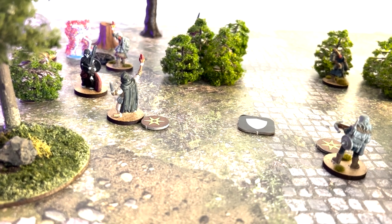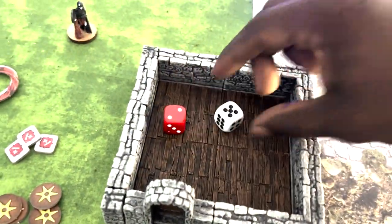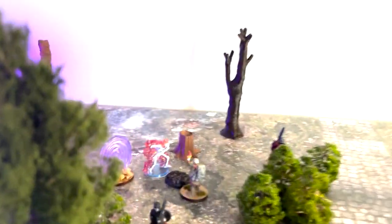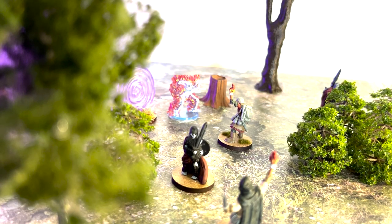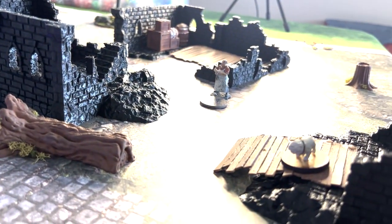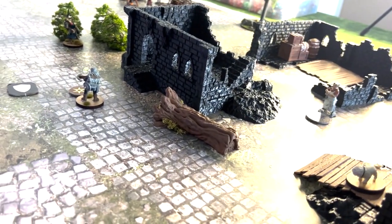The spider swarm has a combat of one versus his combat of four. That's nine versus three — definitely a gruesome kill, though swarms don't get gruesome kills, but they are definitely dead. Megas gets his activation token. Let's activate Pup back here — he has a quality of four, might be a little risky. Let's save Pup for last.